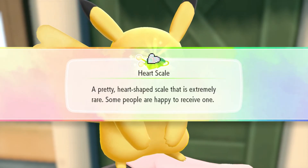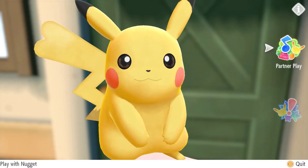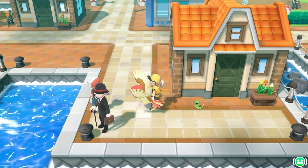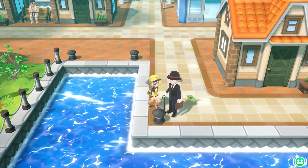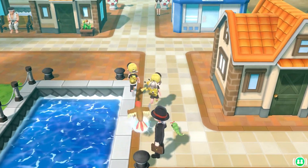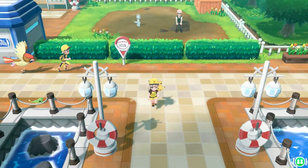You got a Heart Scale! Heart Scales are a useful item we can't use just yet, but we will be able to use them later on. You actually got that because the Joy-Con was shaken on accident. Oh, and it looks like the game put you in matching clothes now.